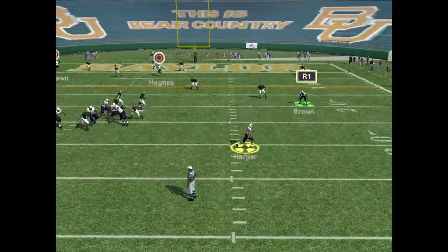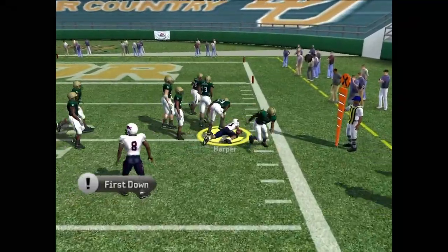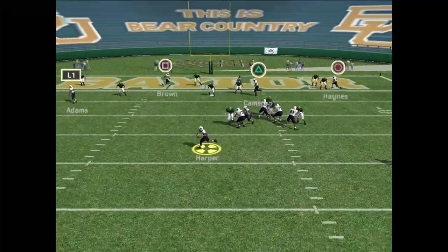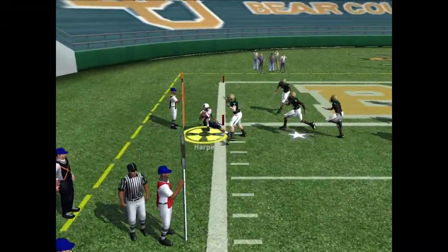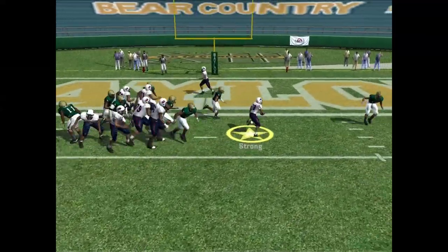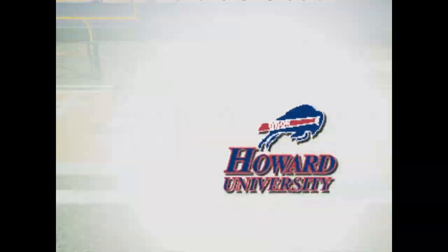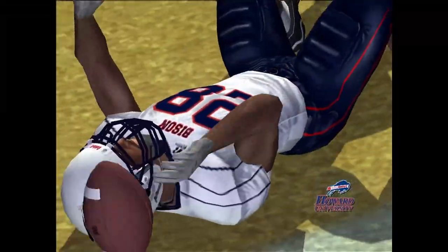Down seven, Harper scrambles out of the pocket — he's got Brown. No, he's gonna turn up field, gets the first down. Way to go! We got a third and goal for Howard. Harper scrambles left, he's gonna take it — and he gets popped out of bounds at the two-yard line, what a hit. We're going for it on fourth down. We get the touchdown! Strong with a beautiful play on fourth down — I want to say that's his first.